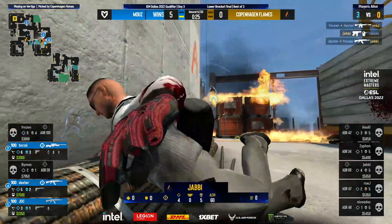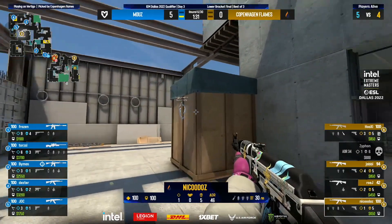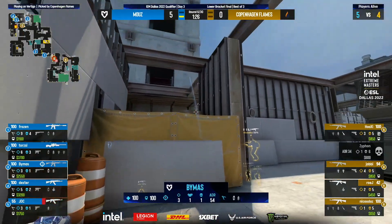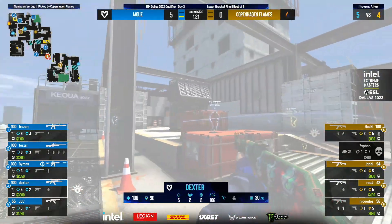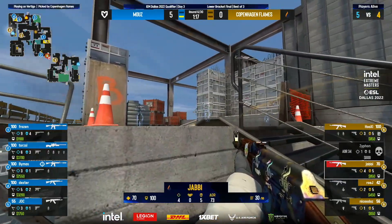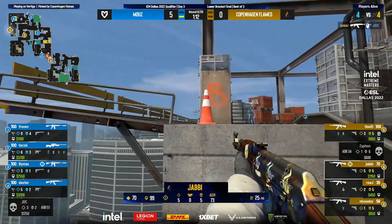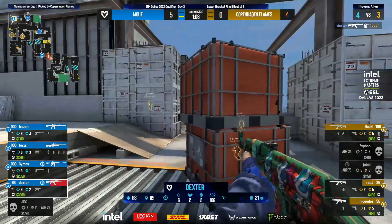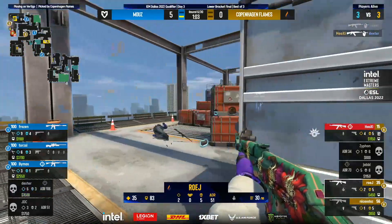Frozen shuts him down, close-lines him, takes him straight down. Swings out for the second as well — why not — and a third attempt, but Yabby denies it. Dexter is there once again, Mouse throwing so many spanners in Copenhagen Flames' works. Well-placed utility keeps Nikados at bay. Yabby gets boosted up but JDC hears it — Yabby is quicker though, takes down JDC. Dexter holds the angle and takes down Yabby as the rotation comes in.